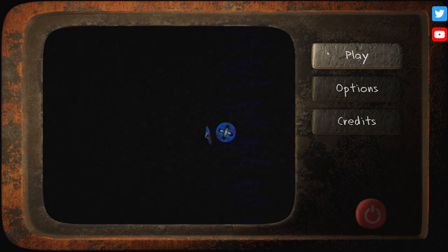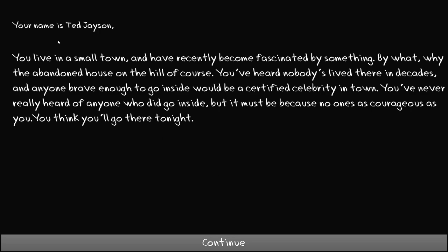Already we're getting a creepy vibe from this game with that little character looking at us. It says: Your name is Ted Jason. You live in a small town and have recently become fascinated by the abandoned house on the hill. You've heard nobody's lived there in decades, and anybody brave enough to go inside would be a certified celebrity in town. You've never really heard of anyone who did go inside, but it must be because nobody's as courageous as you. You think you'll go there tonight. I get the sense that this is gonna be a bad idea.